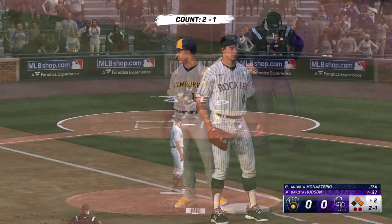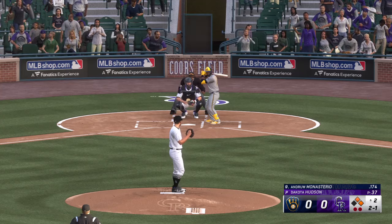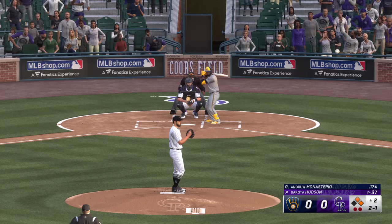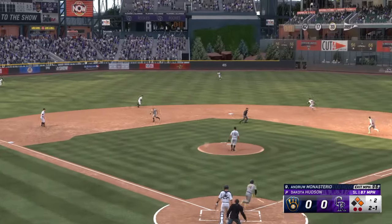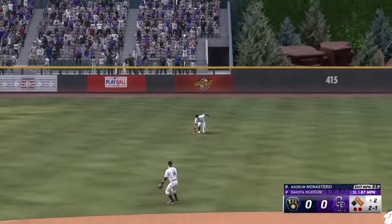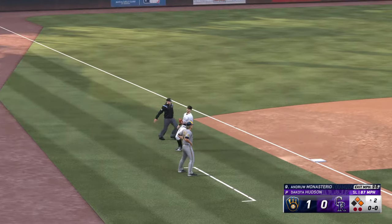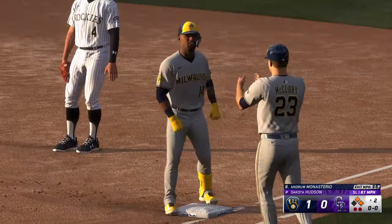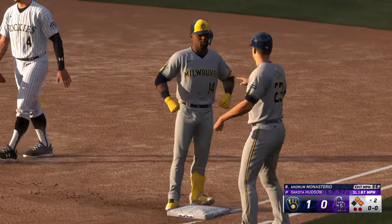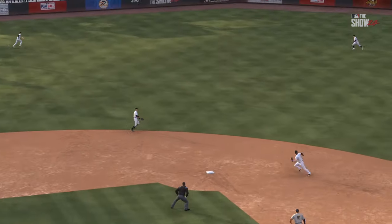Caught out in front — didn't get under it like he would have liked, but definitely put a good swing on it. Runner in scoring position now and a good opportunity to push across the first run of the ball game. At the plate — Andrew Monasterio — swing and a ground ball up the middle — that's a base hit! Coming around third is Kralik — he scores — and they have the lead, 1-0! A couple of singles back-to-back, just kept it simple. Played pepper with the middle of the infield and took it back where it came from.